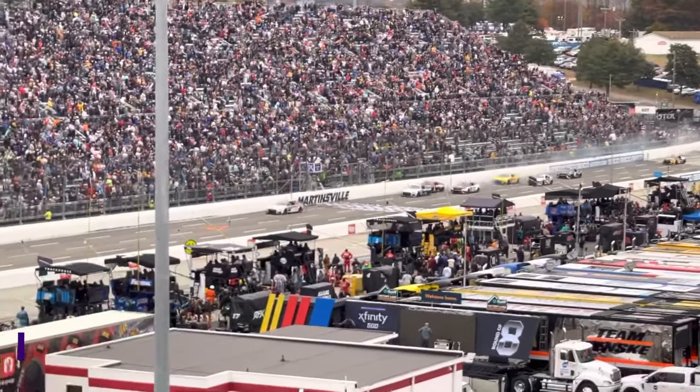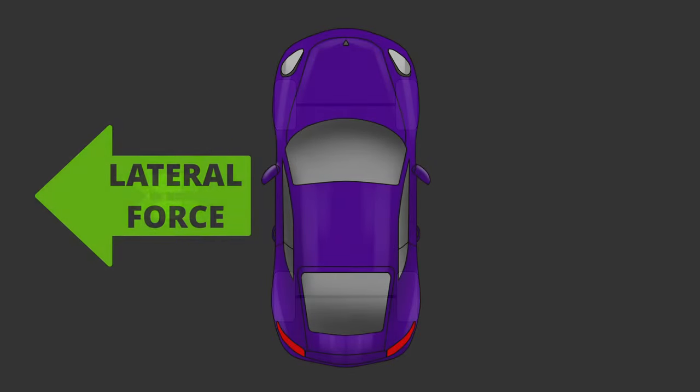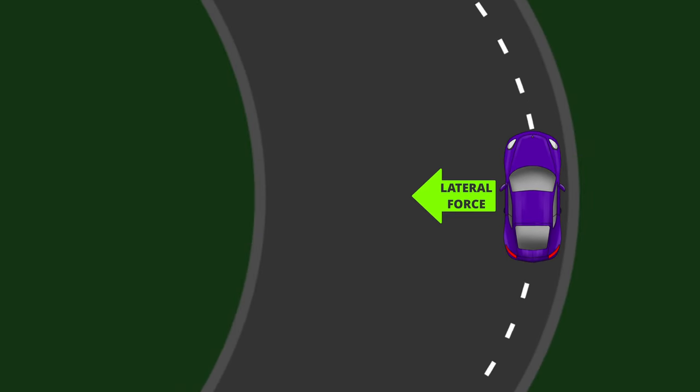The physics behind it is simple. When you corner, your tires provide you with a certain amount of lateral force, which is essentially centripetal force, so you can turn at a certain speed. When you exceed this speed, the tires won't have enough grip and you'll require a larger turn radius, or the car will slide.